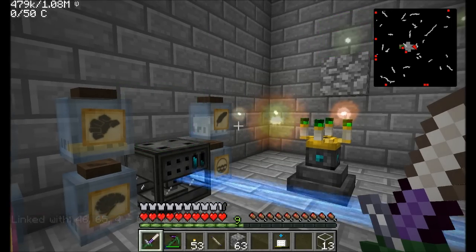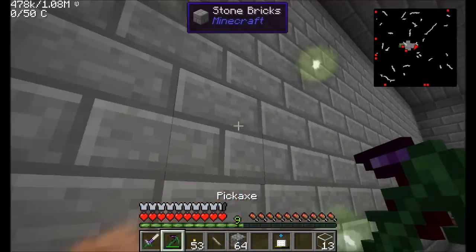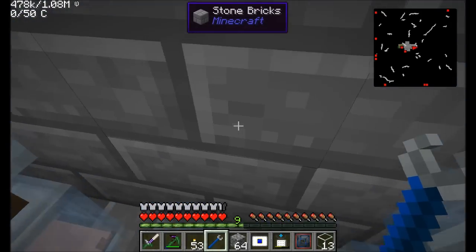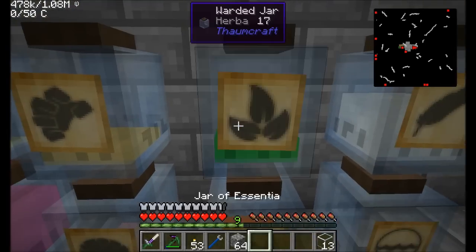By the way, an aura node is in the way of where I want my jars to be, so I just moved it real quick. Oh, that was easy and cool. I love it. So I'm just rearranging my room a little bit, making sure everything's in order. So far, so good.